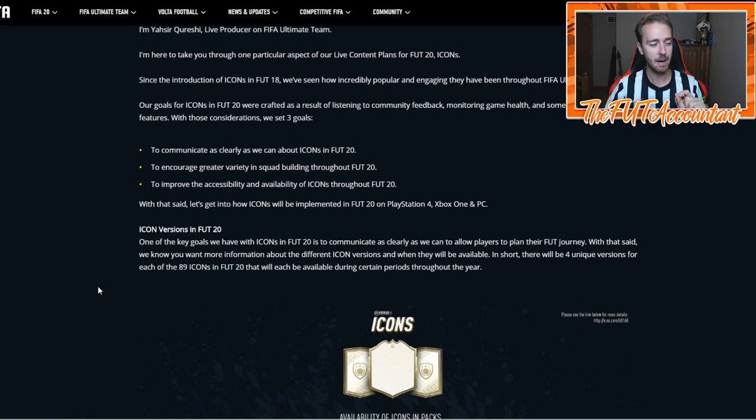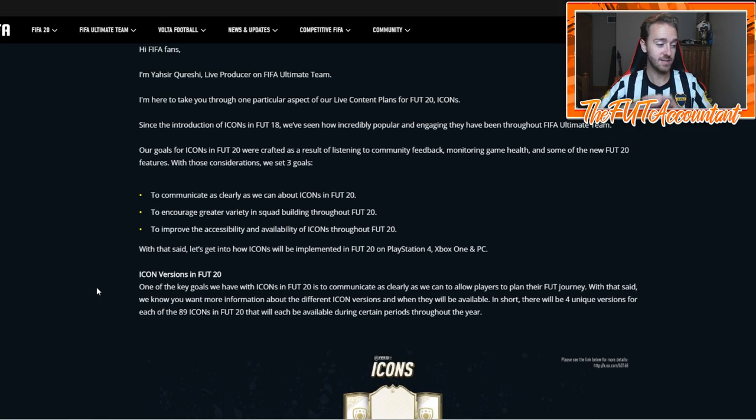EA released these pitch notes today and I want to mention a few things about icons — they're going to change the market entirely this year. What EA is trying to do with this new implementation of icon sets being active for a certain amount of time and then icon SPCs going away is to make icons more attainable for the average, more casual player.